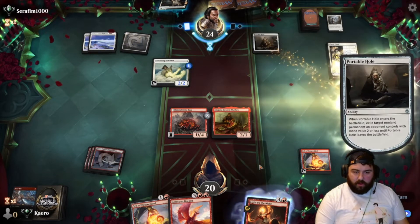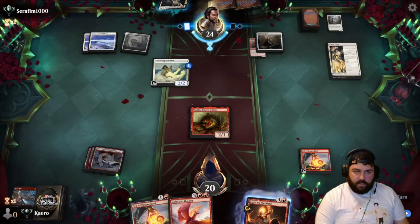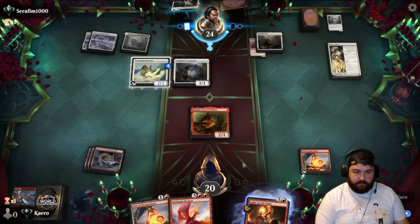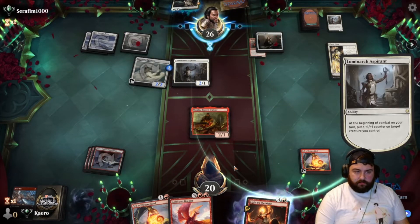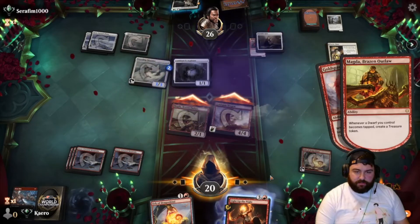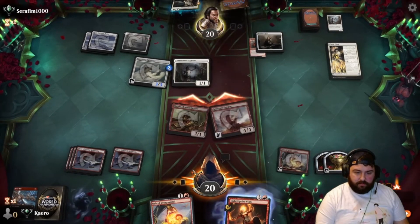Probably Orb — no? Alright. Veteran can come down as a 1/1 flyer, or a third Aspirant — always a good option. Here's the land! Let's go — treasures. We'll trade Magda for the Aspirant — that's a deal.